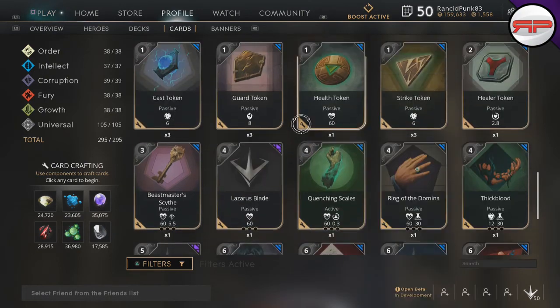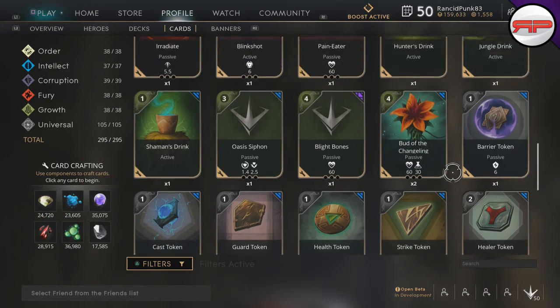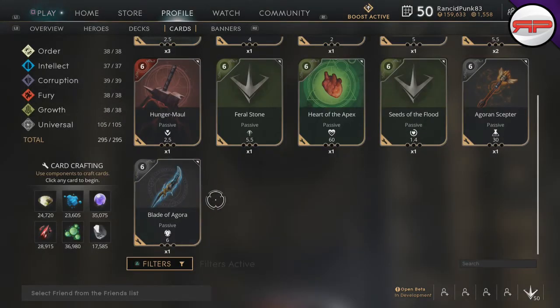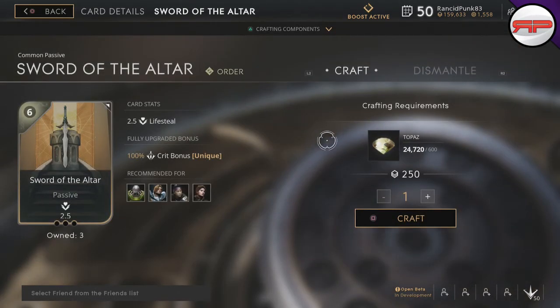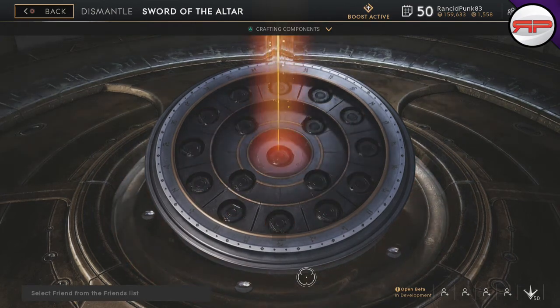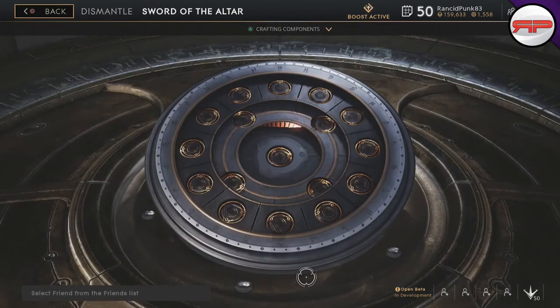All of these cards you would not want more than one — Healer Token you could probably keep a couple of. Some of the good ones to get rid of that you find you get a lot of are the crit bonus cards. You can only use one of each of these. Right now I've got three Sort of the Alter — there's no way I need more than one. So we're just going to delete two of them and get some Topaz out of it. That is the way I go about getting cards.